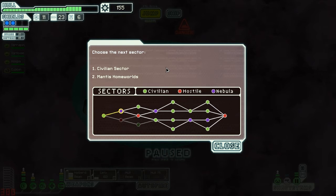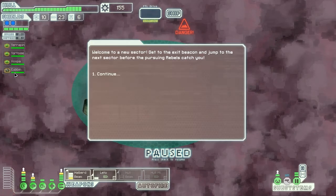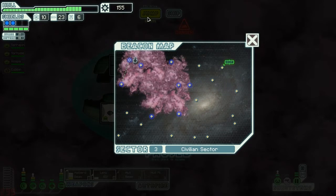Welcome back to the Zoltan Cruiser Run of FTL. We're rolling through with our big old turtle. We got three turtles on board and a new Engie called the Cubbon.